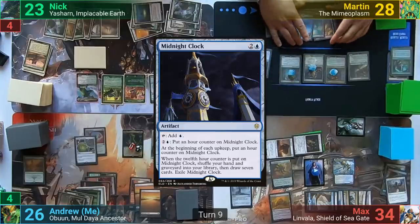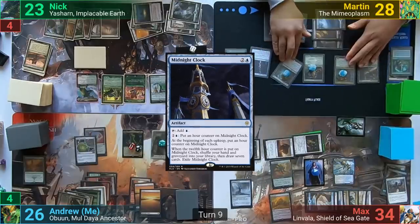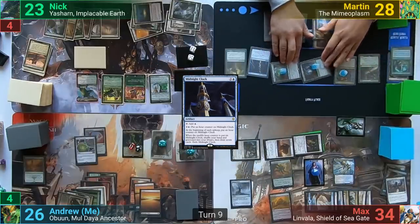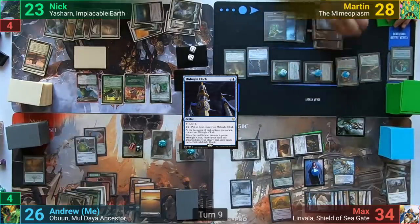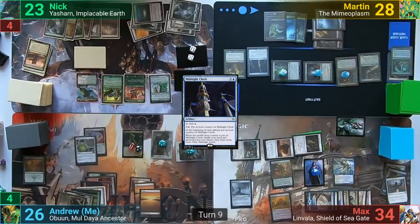Martin casts a Midnight Clock and moves to combat, swinging two Oozes at Max. When they attack, he puts a +1/+1 counter onto each attacking creature with a +1/+1 counter on it from the Oran-Rief Ooze, which is doubled thanks to the Primal Vigor. Max then takes ten, and Martin passes.